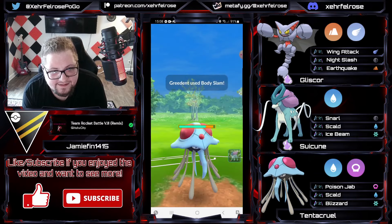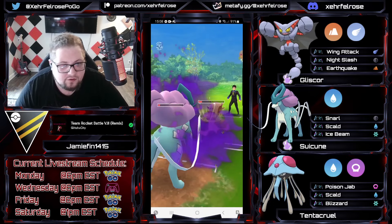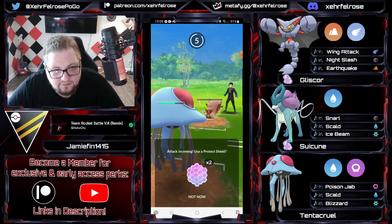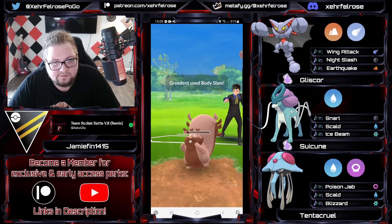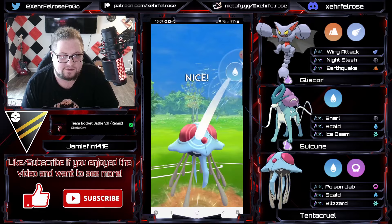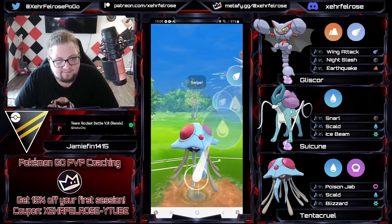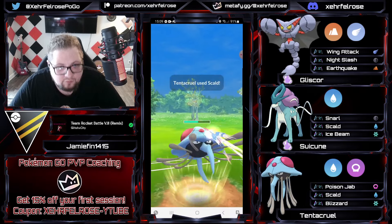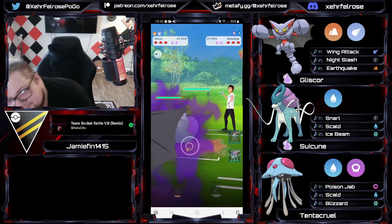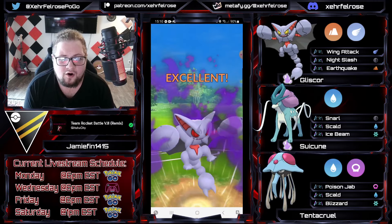Gliscor is about to go on a rip — Gliscor sweep! Taking out Giratina. The opponent's got a Tapufini in the back, able to get this Earthquake off — trainer, don't shield it — but that's fine, easily able to get the safe shield. Tentacruel in the back, Greedent comes back in, doesn't matter as Greedent really doesn't have too much left in the tank. Those Body Slams are going to come out very quickly. Good game — well played, Skeledirge.